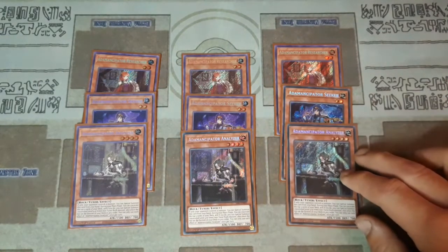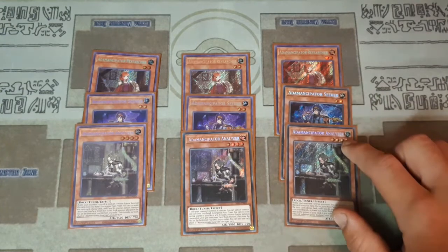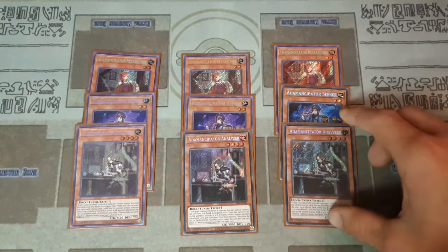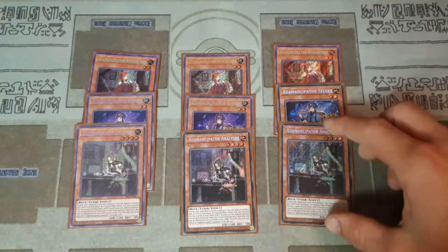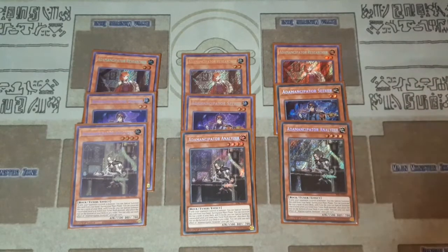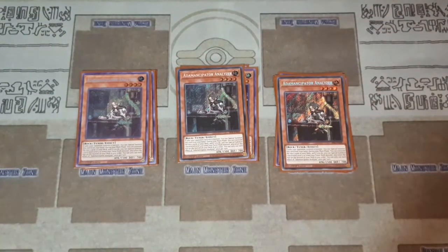Three copies of Analyzer special summons itself as long as your opponent has a monster and you control no monsters, so it's a little harder to get out — sort of like a Cyber Dragon for the deck. It's still useful, and we run a lot of level fours, which is very important because you have level eight synchro plays, rank four plays, as well as discarding a level four for Doki Doki. Overall this card is really good at three; sometimes I'll side it to two.